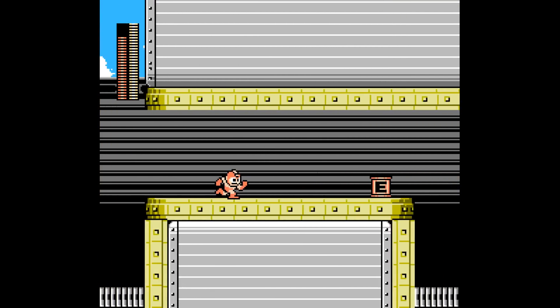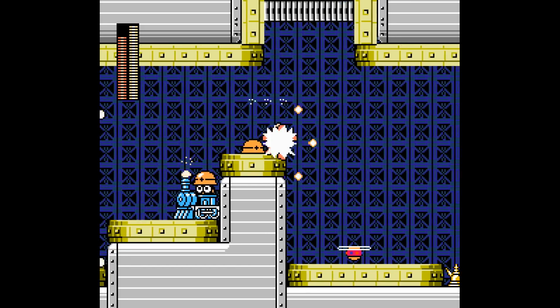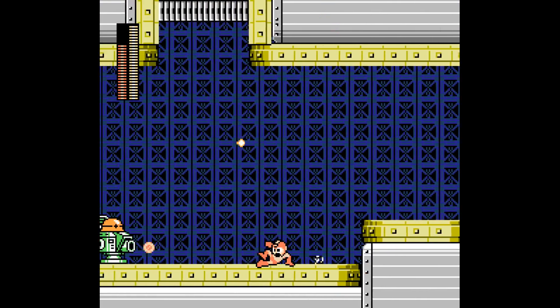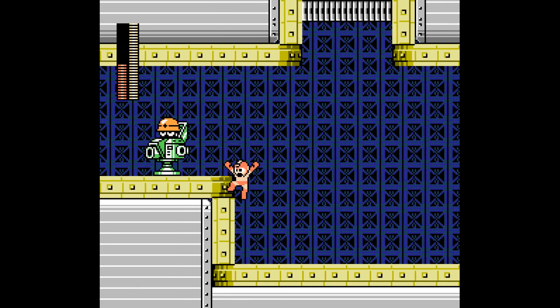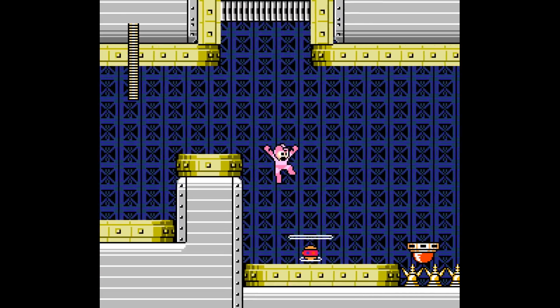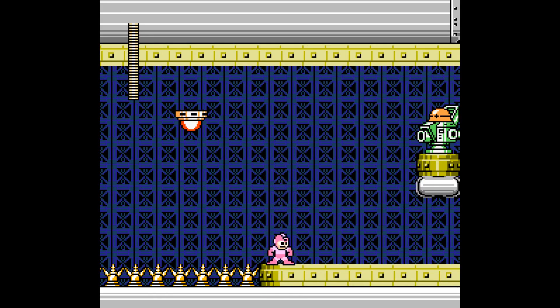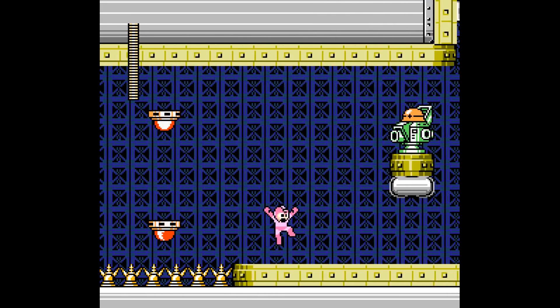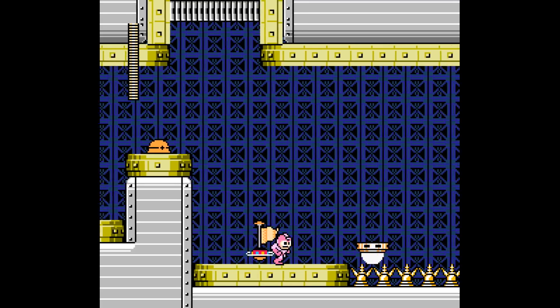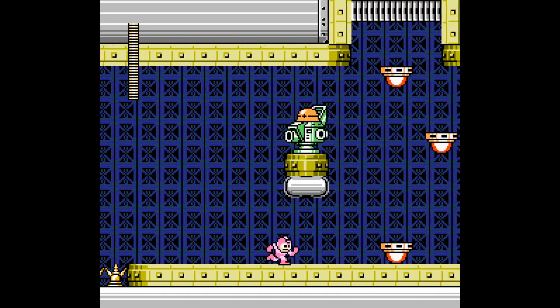There we go. Let's see where this alternate route leads to — it already granted me access to an E-Tank. It's kind of like a skip, but there's probably something to the left here, so I'll need to return back. That Spinning Top up there looks rather suspicious — let me do a quick reset and see where it leads. I can't reach it, so I'll ignore it.